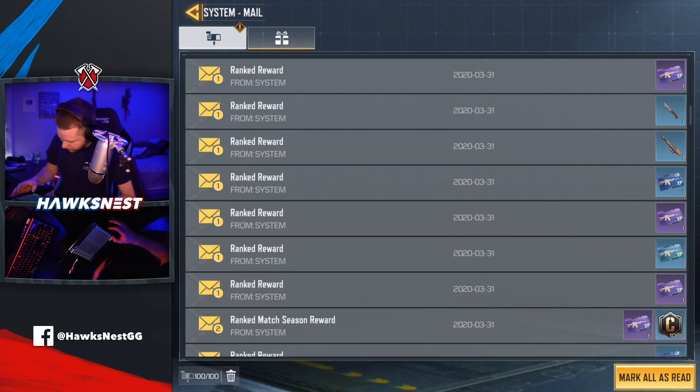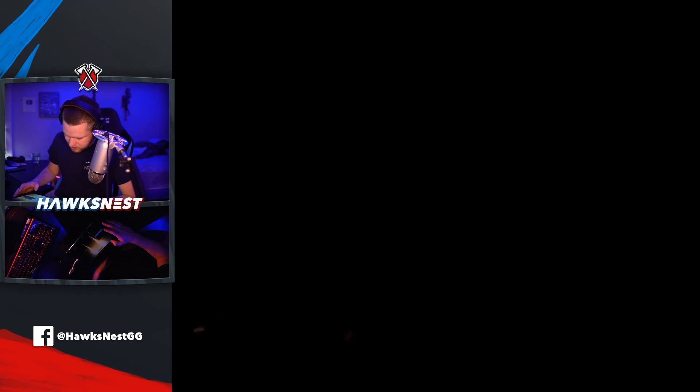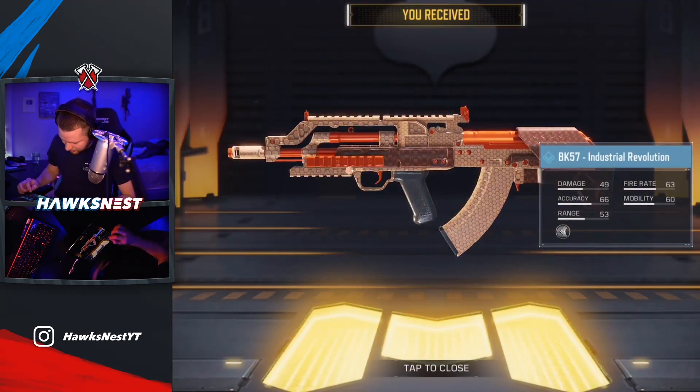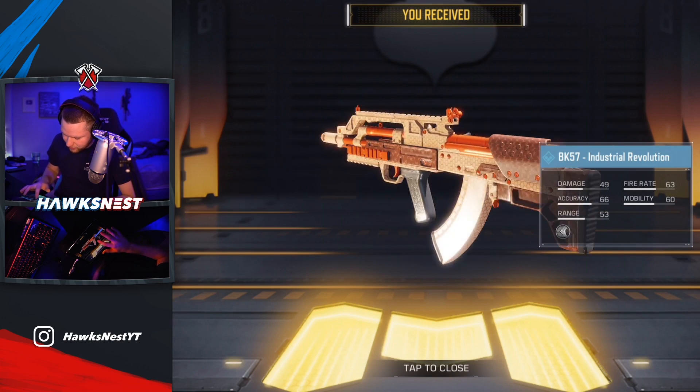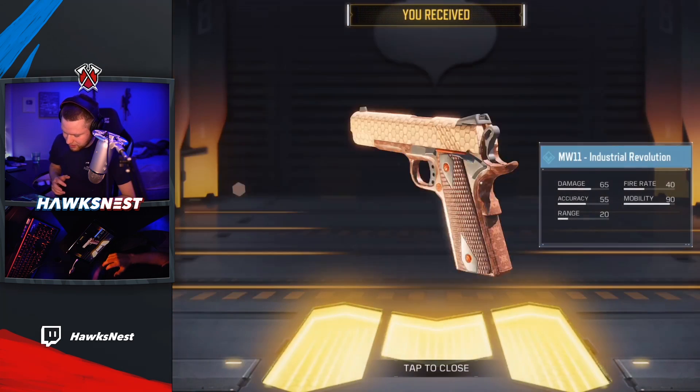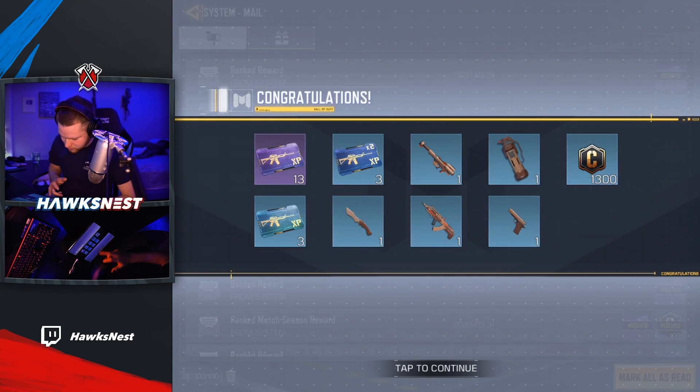I'm going to go ahead and claim all that stuff really quickly. Going to my mail - I can claim all of that. Sorry for the stutters, the mouth hurts really bad. But there it is: the BK-57 Industrial Revolution - that's the name of the skin. The Man of War is likely going to have a similar name. Looks really cool, I like it. I also get a ton of credits.